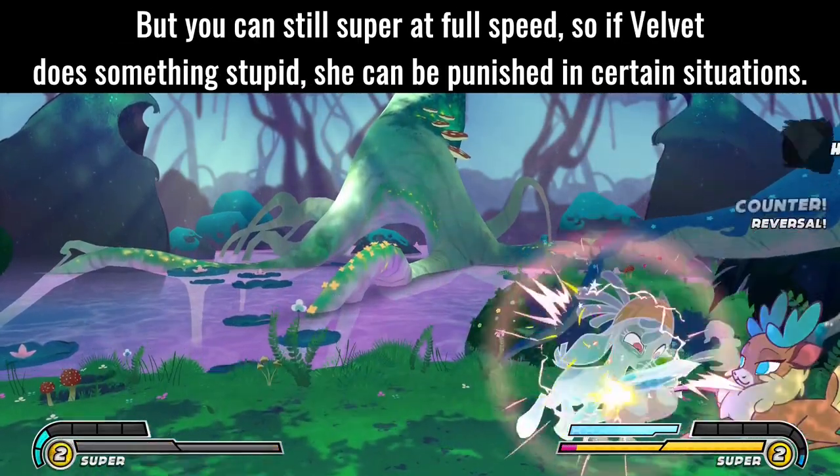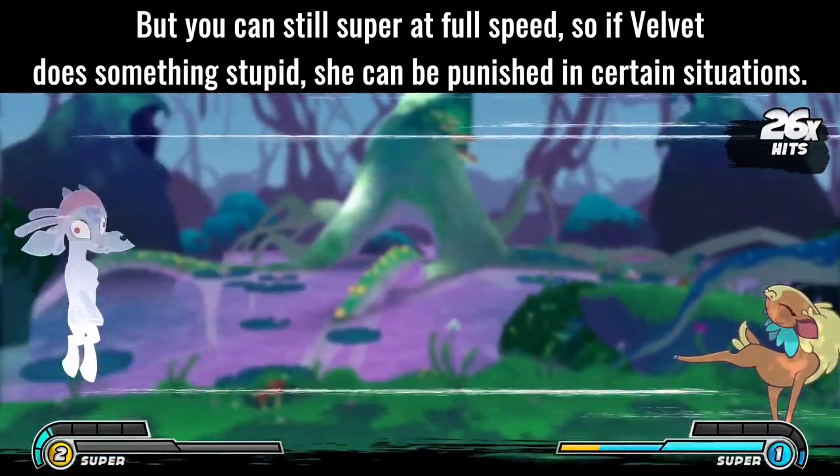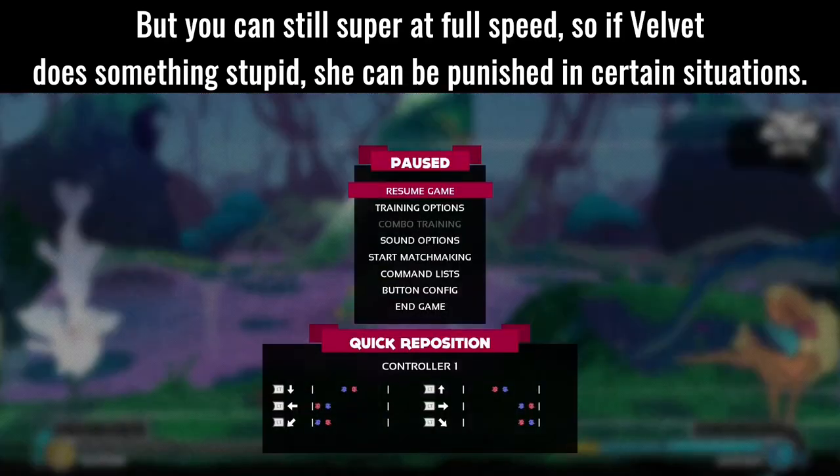But you can still super at full speed while frozen, so if Velvet does something stupid, she can be punished in certain situations.